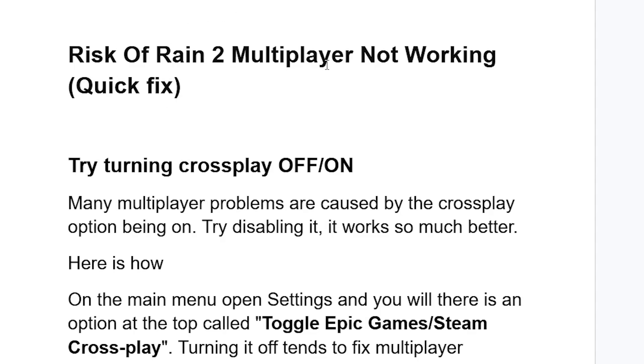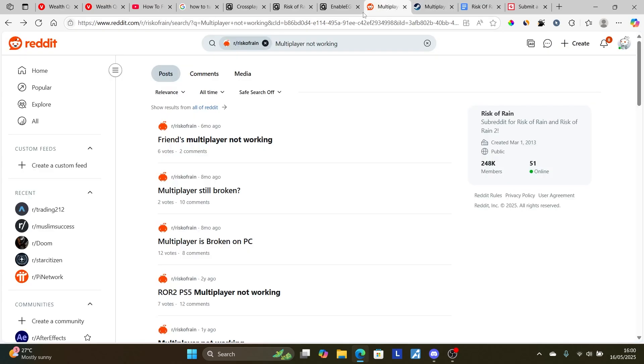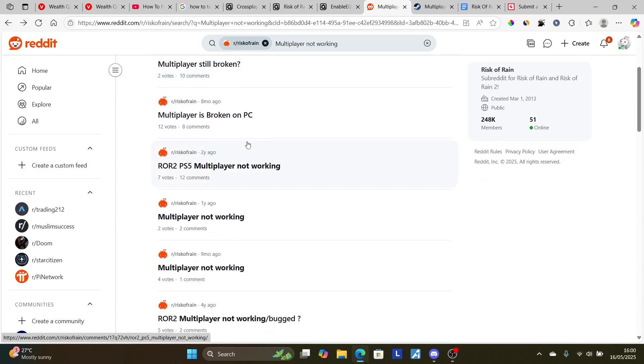If you face this issue of Risk of Rain 2 multiplayer not working, then in this tutorial I will guide you on how to resolve this issue. This is a bug — if you go to various forums like Steam forums, you can see a lot of posts about this issue. As you can see here, multiplayer doesn't work, and even on various subreddits for Risk of Rain you can see a lot of people asking this question. Luckily, there is a solution for this issue, so make sure to follow these instructions very carefully.